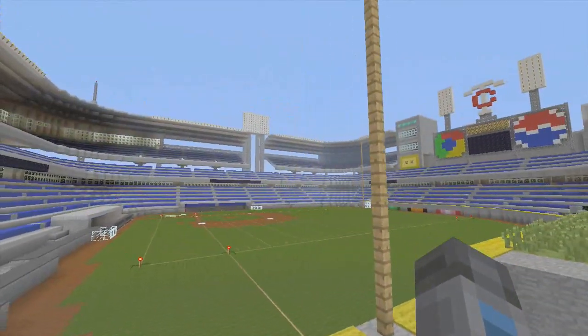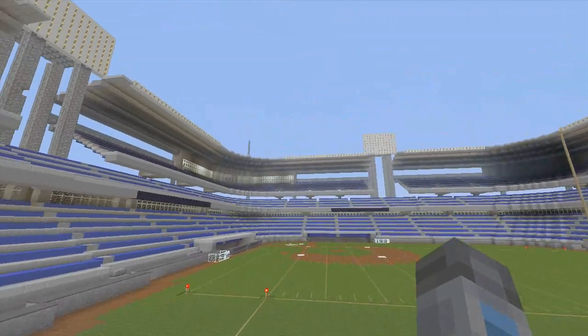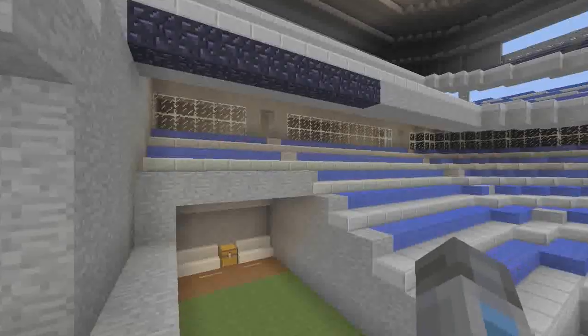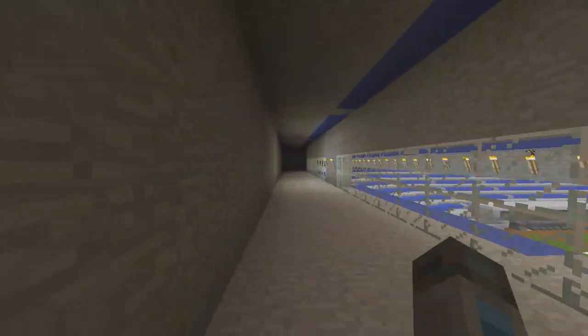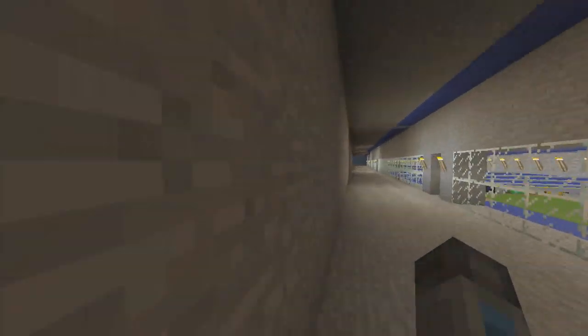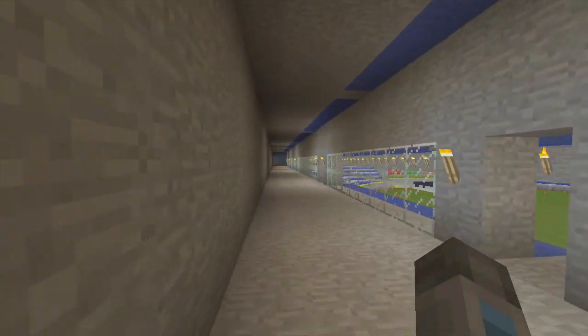Except for this part right here, under here we put glass all the way around the first row — those are kind of just like press boxes or something. Then we got the big analysis booth up there. We just kind of filled it in without too much detail, but it looks much cleaner.